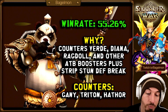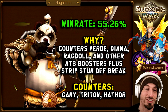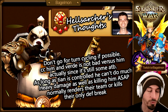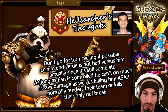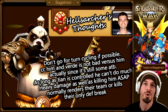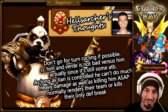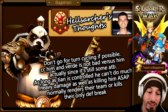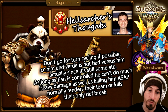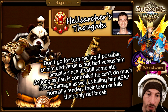He counters Ganymede, Triton, and Hathor. Make It A Bud had some choice words to correct my take on that. Hell's Archer's thoughts: don't go for turn cycling if possible, but a lot of people bring Tian Lang at the end of draft so you don't know until the very end. CC him — Vertiheal is actually not bad against him since it still gives some attack gauge.